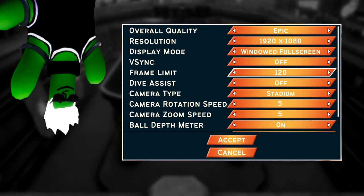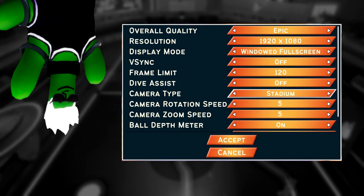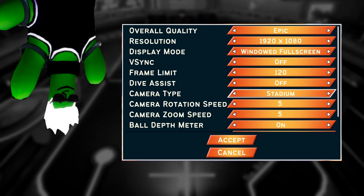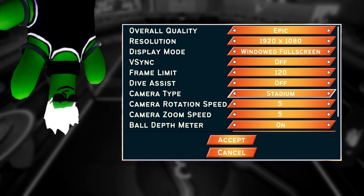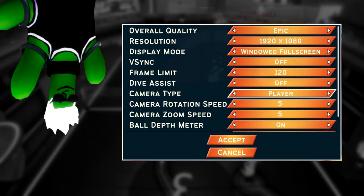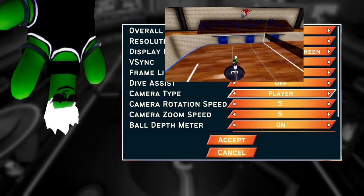Secondly, you'll want to look at some settings lower down. Starting with camera type — this is an important first choice. Switching from one to the other later is a rough transition, so you want to figure this one out now. If you're playing mouse and keyboard, I suggest player cam as it gives you the full 360 movement of the camera for better accuracy in diving and hitting.